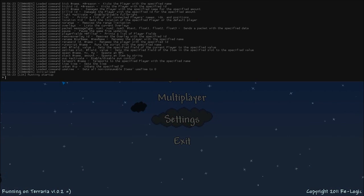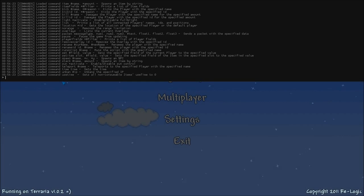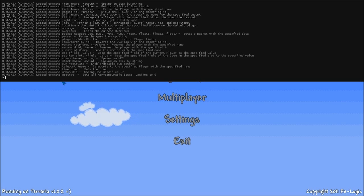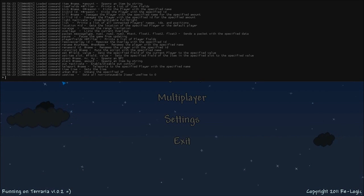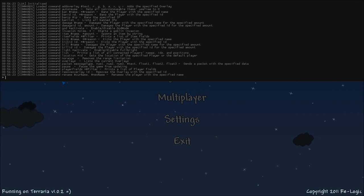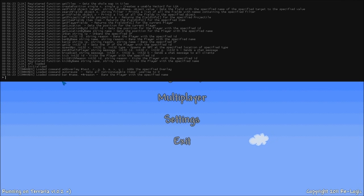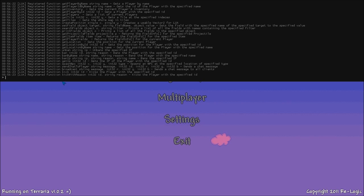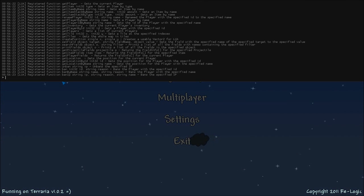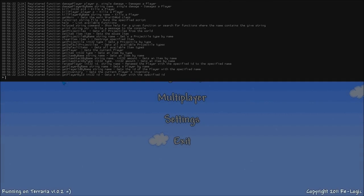Scroll up a bit here. You can see these commands that are now loaded through Lua scripts. There's now a whole API through Lua, so you can access pretty much any of Terraria's functionality. You can write scripts and custom commands for Terraria now. The scripting language is pretty easy to use. There's in-game documentation, all kinds of help menus and commands that I've written, since I wanted to be able to develop scripts too — I wanted to make it easy. Pretty good documentation here. Here's a list of the functions and their arguments, as well as their basic functionality.